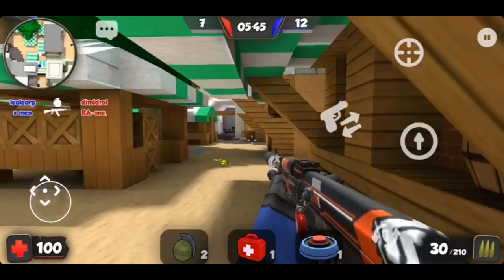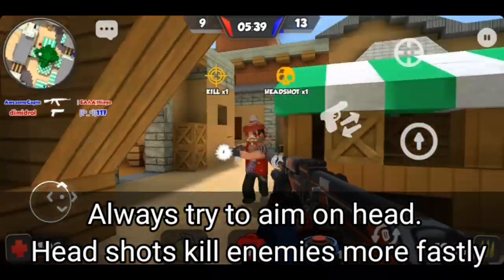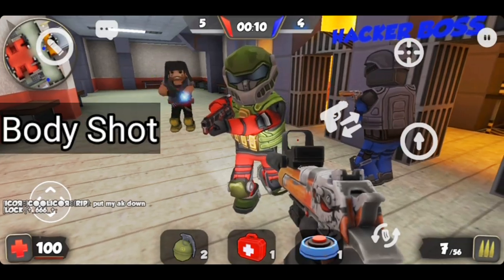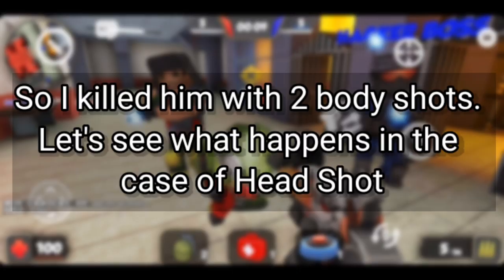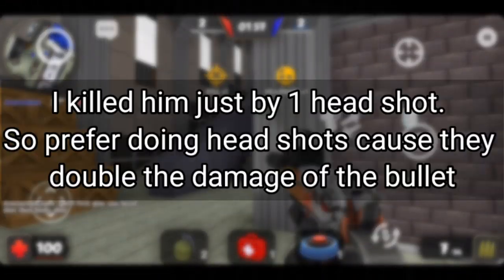Tip number 2. Always try to aim on the head. Headshots kill enemies faster. First I will shoot on the body — let's see how many bullets it takes to kill. I killed him by 2 body shots. Now let's see what happens in the case of a headshot. I killed him just by 1 headshot. So prefer doing headshots because they double the damage of the bullet.